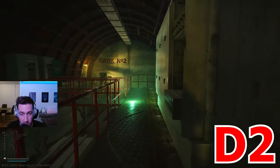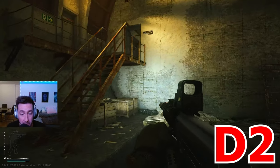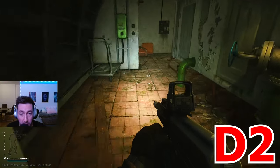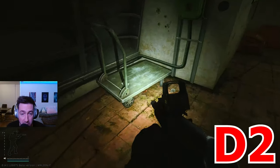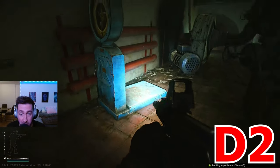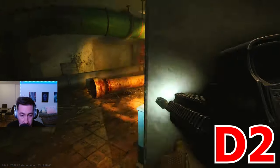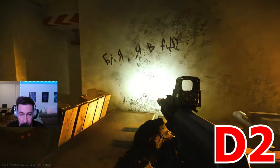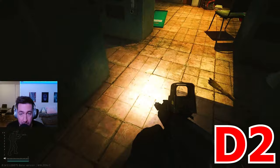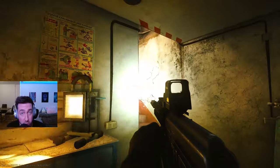Now we're heading towards the extract. In this room on the ground around here there are two spawns. There's also a spawn on this thing where the relay is, and there can be a spawn on the scale here too. Going further down to the extract, there are two spawns: one on the floor around here and the other on this panel here. That's it for all the D2 spawns.